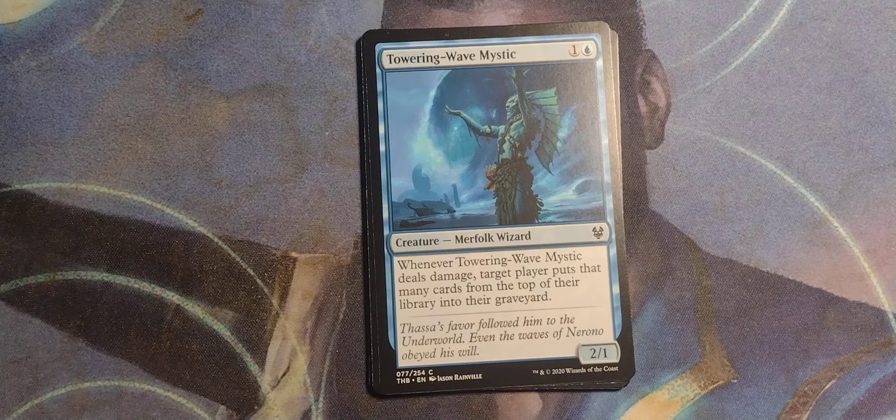Towering Wave Mystic — speaking of which, Theros Beyond Death. One and a Blue, Merfolk Wizard, 2/1. Whenever Towering Wave Mystic deals damage, target player puts that many cards from the top of their library into their graveyard. Target player mills that many cards.